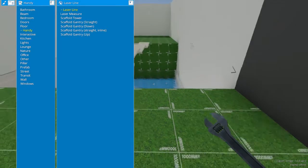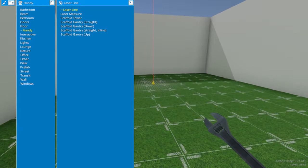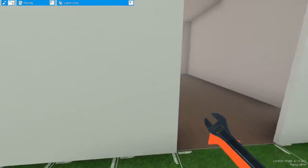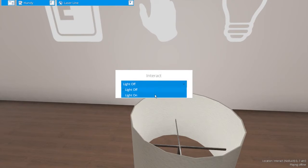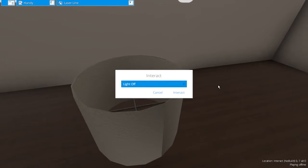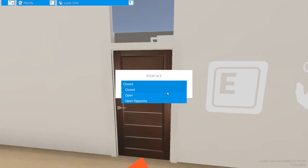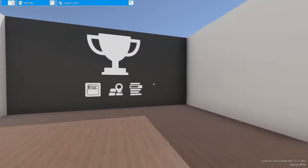One thing I want to note before moving on: if you get the wrench tool and go to the handy category, you get a couple of different cool things. So in this room, you can press E on the light and you can change the lights. If you turn them off, you can press interact and they turn off. It would be nice to have a way to do that without having to pull up this dropdown menu — as far as I know, there isn't one. You can also open this door and open it by pulling it or pushing it, whichever one makes more sense for the room you're building.